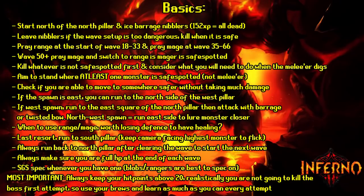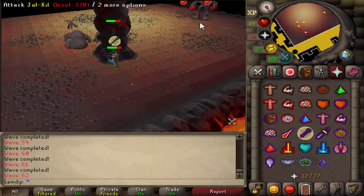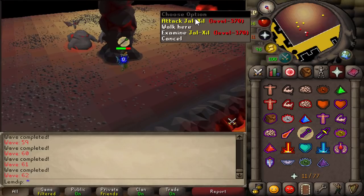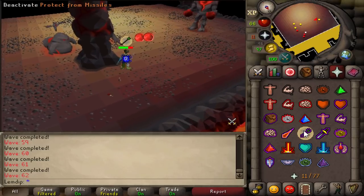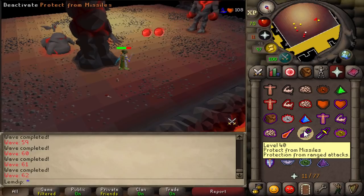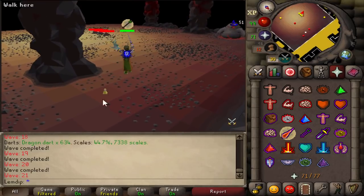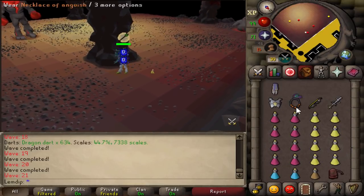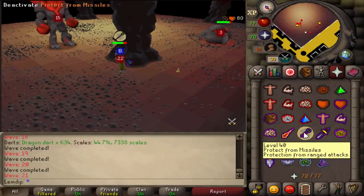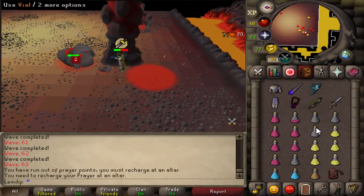There are west and northwest spawns — if a spawn is to the west it'll be slightly more south than a northwest spawn. Run to the most eastern square on the north side of the pillar to lure it closer, then move to the most western square on the north side and hit it with barrage or twisted bow without unluring anything to the south. If you get a northwest spawn and two things are to the south, tank one or two hits by running east of the pillar, then run back north — the western monster will be closer and you can kill it safely.